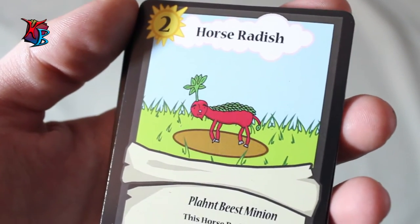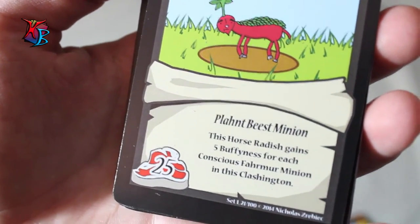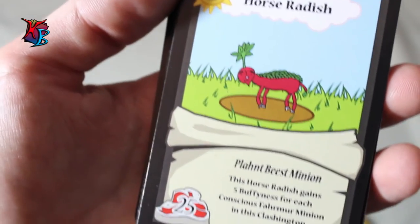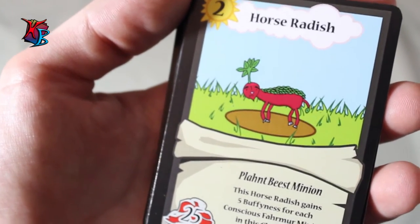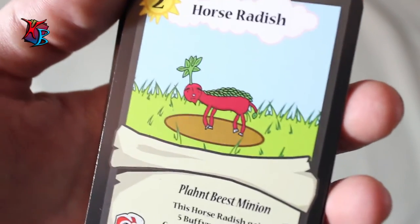Horseradish is an interesting level two plant beast minion with 25 buffiness. His effect is that he gains 5 buffiness for each conscious farmer minion in his Clashington — so not only does he gain buffiness from your own farmers, but if your opponent is also playing farmers, that's even more buffiness for him. He can get really strong really fast, especially since your deck is centered around farmers.